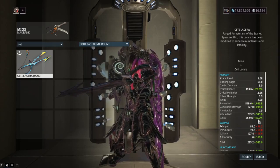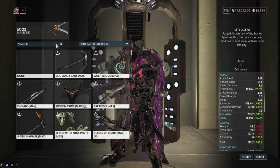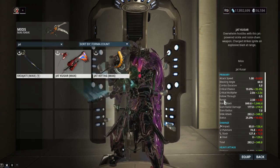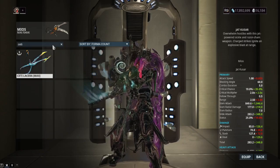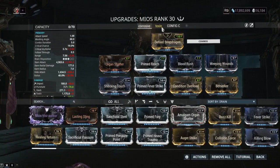Since the Mios has no innate elementals, you can do a pure toxin build, making it extremely effective against Corpus by bypassing their shields. You can basically run any elemental you want without being restricted by the electricity or heat from the Jat Kusar. That said, the Jat Kusar is in a completely different league — much higher base damage and crit stats. I'd say the Studdulisera is a closer comparison, and I think the Studdulisera is better.